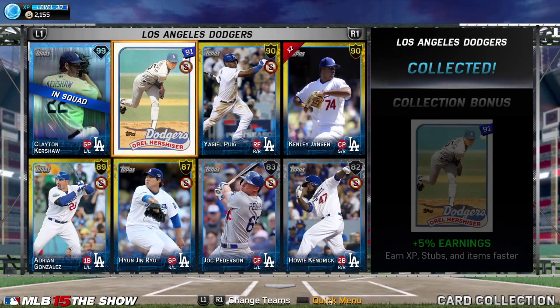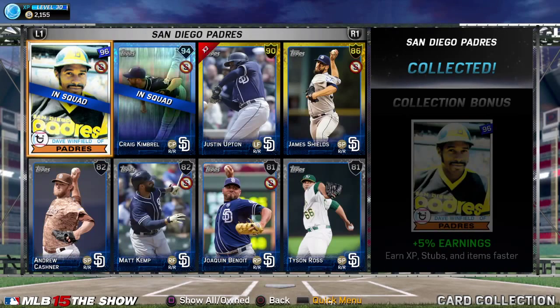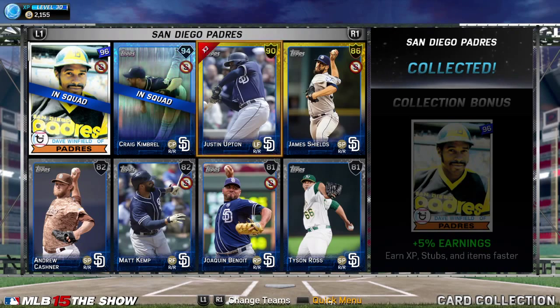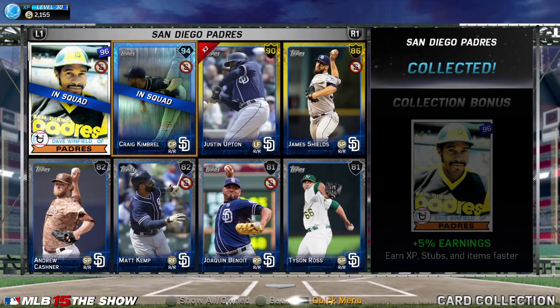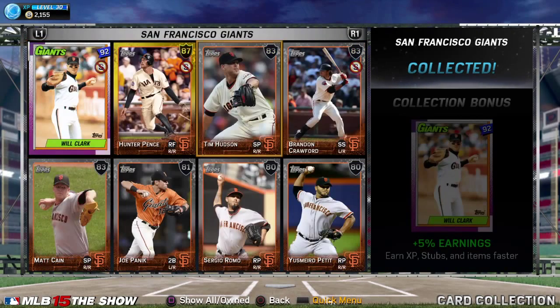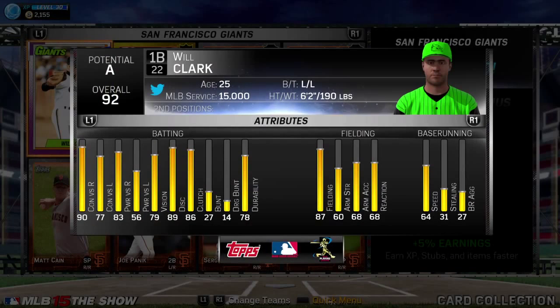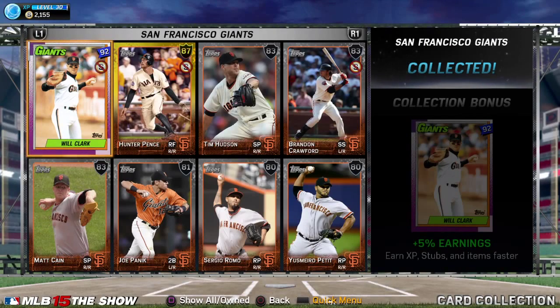Hershiser is decent but not really worth it for you early on. Padres — if you need a closer, maybe it's worth doing. Justin Upton's $4,000, Shields is $3,000, Kimbrel's like $14,000 to $15,000. When it comes to this one, it's top three in ones I'd make sure to do. Will Clark is a beast — hitting probably .375. I even use his swing as my created player's swing, that's how much I like him in this game. I'm not a Giants fan by any means — he's just very good in this game.